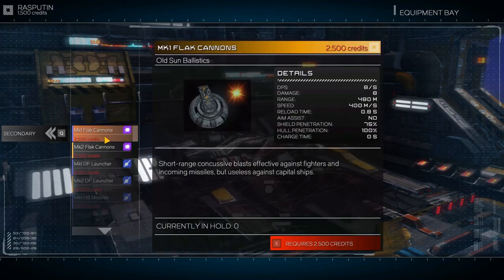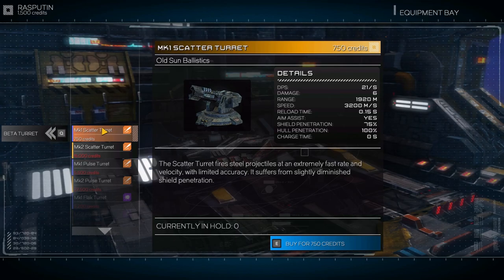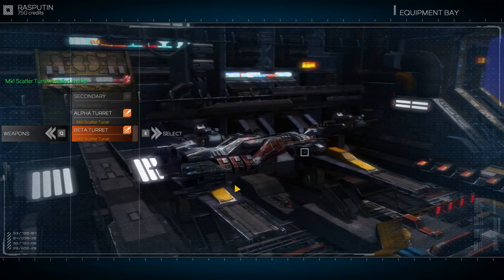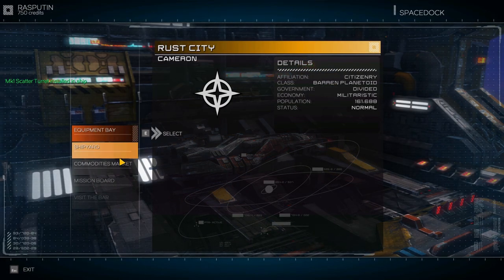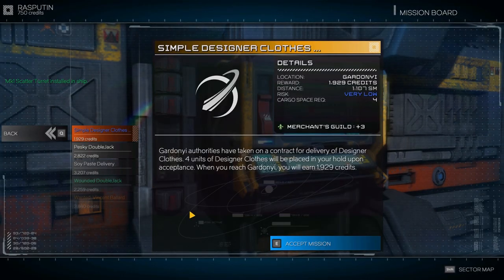Equipment bay is what we need. We could buy a secondary weapon if we had more money, which we currently don't. We could buy a turret — let's do that. So turrets are usually automated, but you can take over and control them yourself.